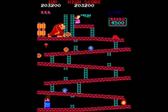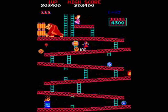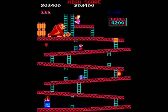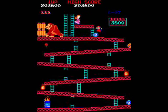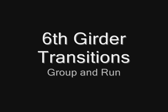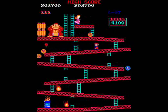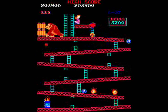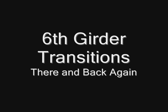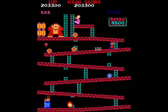No matter what happens, your movement and position is the same. This is your basic jump-and-steer method: you're jumping to the right and while you're in the air you're pushing left in order to steer the barrels. This can be done when there's a pause in Kong's routine.